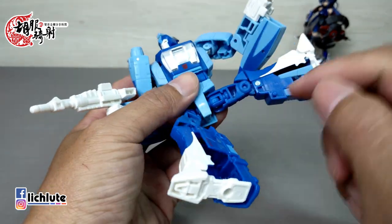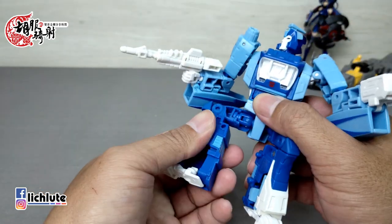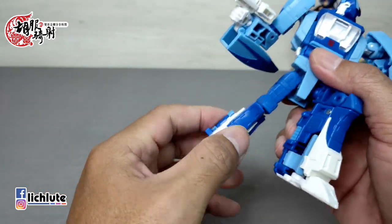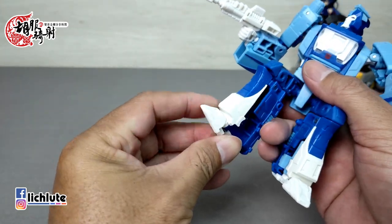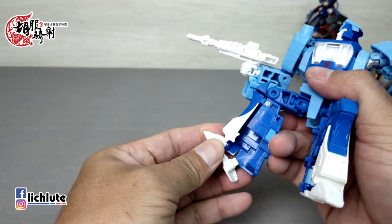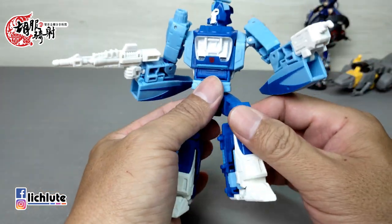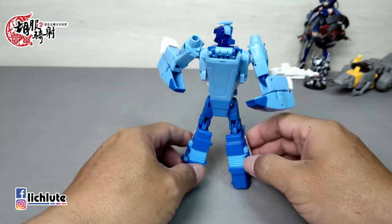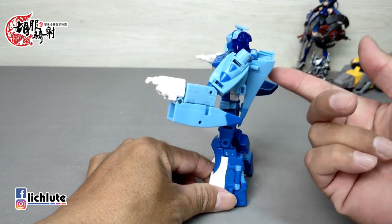脚可以前后踢，这一带不是球关。有人说球关松了还能救，如果是打卯钉的关节松了就没得救，这么说也没错。以零件数来说感觉是比较有诚意的。背包有一个稍微大一点的上半部，但下方的线条个人觉得收的是挺漂亮的。